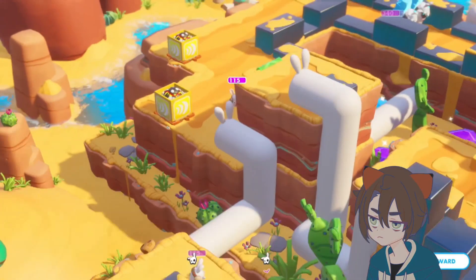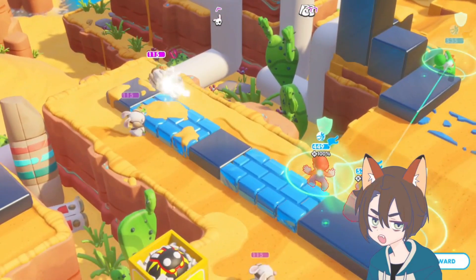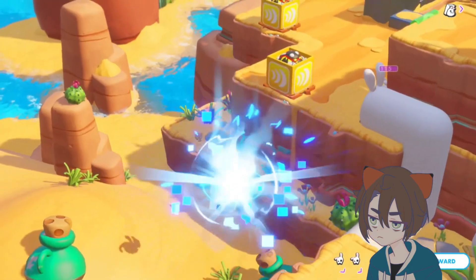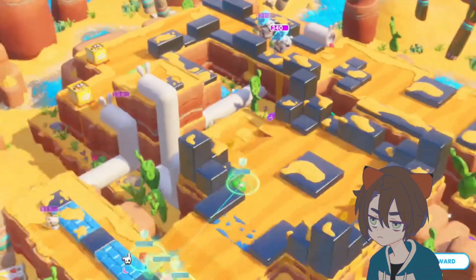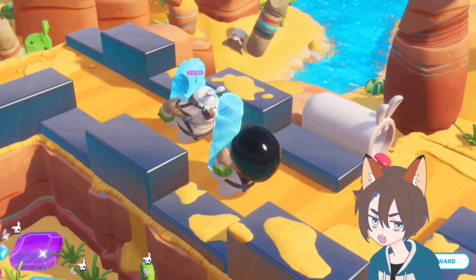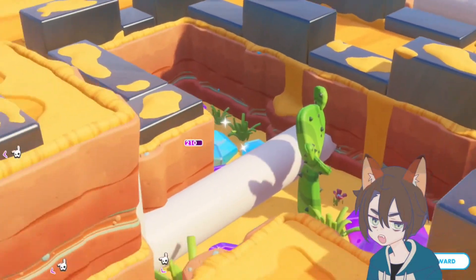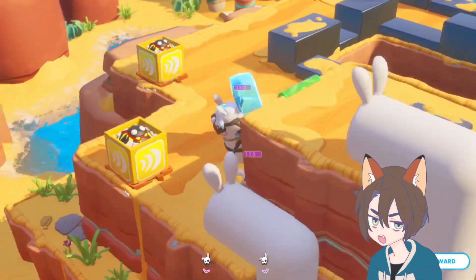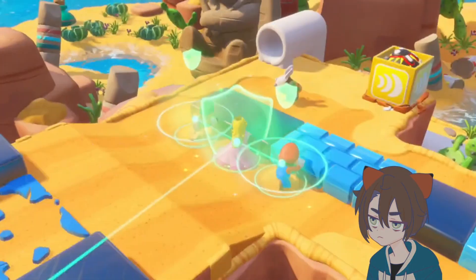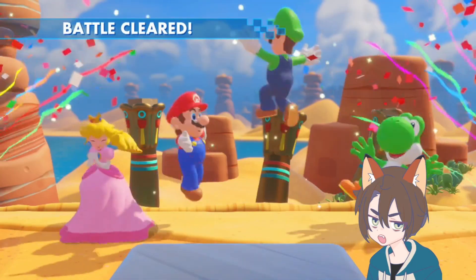Then we swap turns and go to Enemy Turn — we'll see what these guys want to do to us. So far it looks like we're doing okay. This is going to blast us, but we're shielded up — we're protected. Peach is pretty strong. I didn't actually utilize Peach very often — I utilized Rabbid Peach more. I think it's because I was using Mario and Luigi and I really wanted to use a Rabbid. I know I had to use Mario in the base game. I think that was all there — battle cleared, we did it. Fairly easy too.